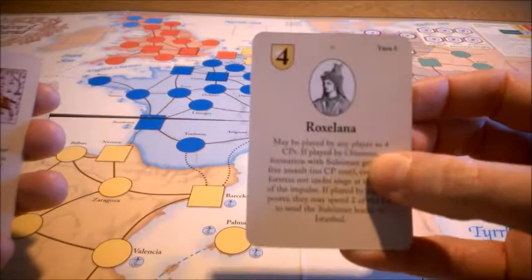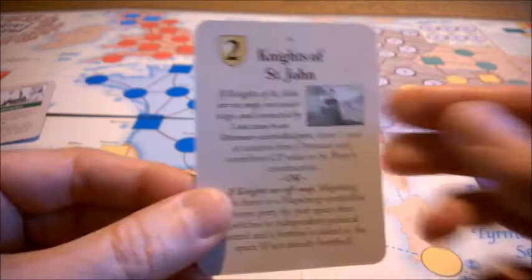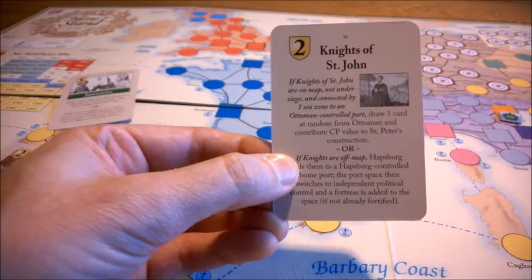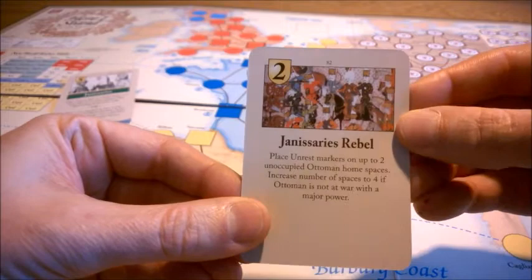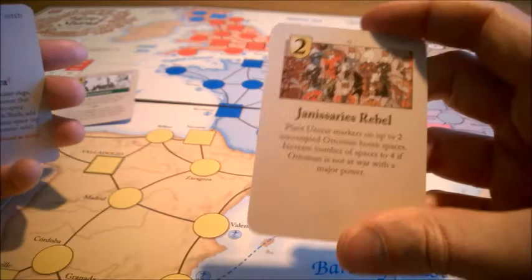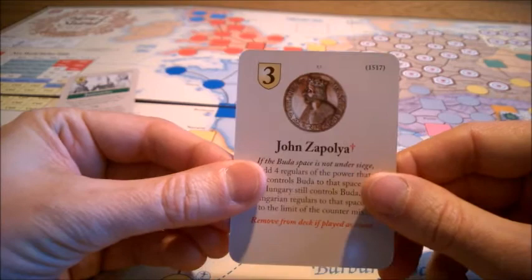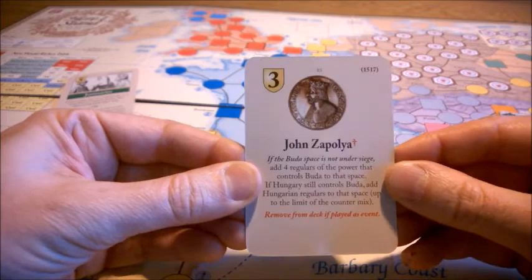Akinji Raiders can steal a card from an opponent through the cavalry. The Knights of St. John, if they are on the board and start in Rhodes adjacent to an Ottoman-controlled port, steal one card from the Ottoman and build on St. Peter's construction in Rome for the Papacy. Janissary Rebels causes unrest in part of the Ottoman empire. Finally, John Zappolya is not directly related to the Ottoman, but it adds four regulars to the area of Buda, which forces the Ottoman to move faster when conquering Hungary.